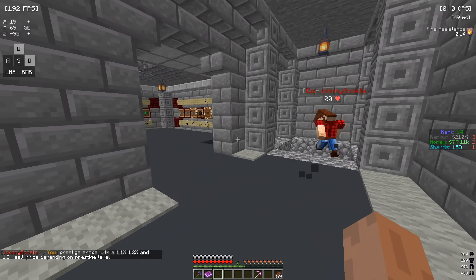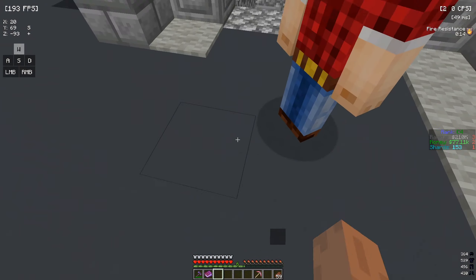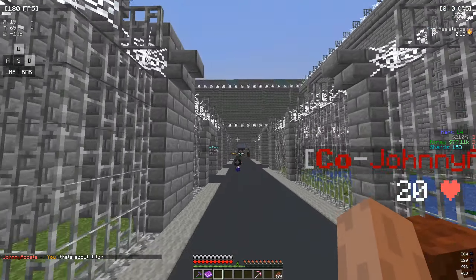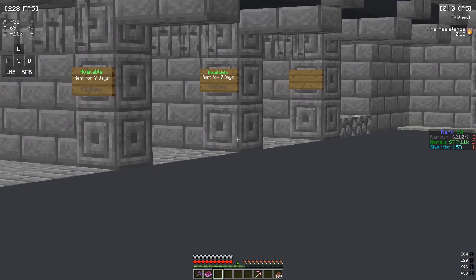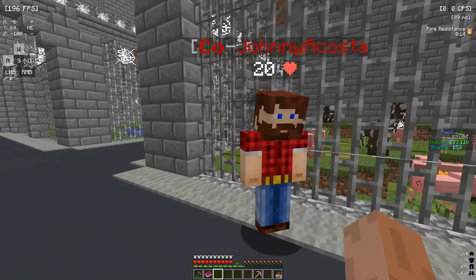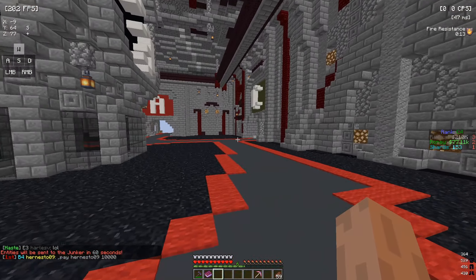Down here is something for whenever someone gets prestige six - once prestige sixes are added, people can get stuff down there. Over here is a shop that gets added once someone gets prestige nine. So basically the prestige shops give you 1.1 times, 1.2 times, and 1.3 times sell price depending on your prestige level. The higher your prestige, the more money you get for the stuff you have. That's pretty much the entire prestige area.